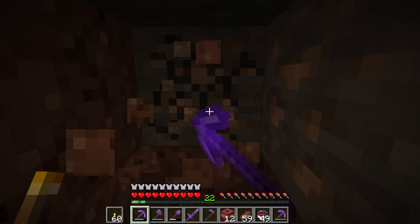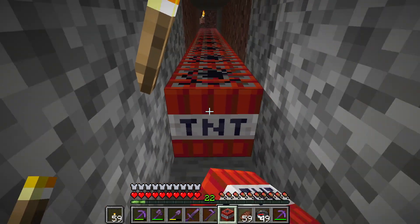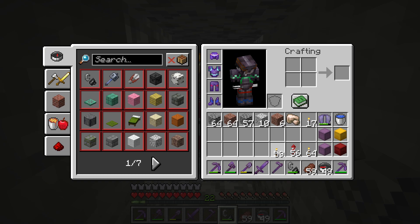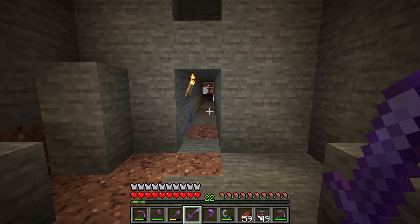I want to talk about TNT and its 100% drop chance. When you blow up a TNT, all of the blocks will drop on the ground and you can pick them up. But if you blow up many TNTs in a row, then many of the blocks will disappear.